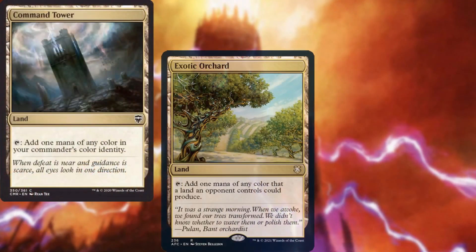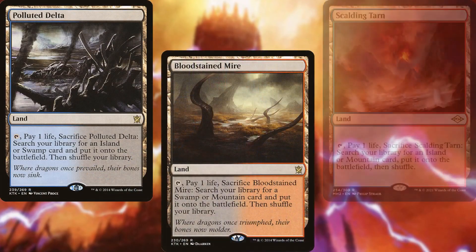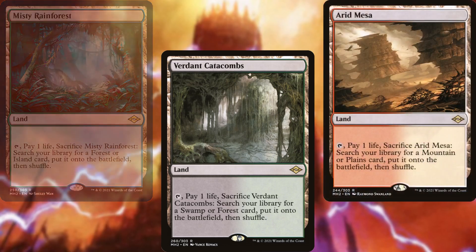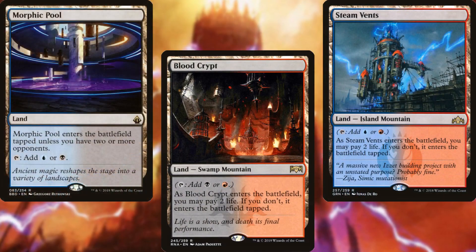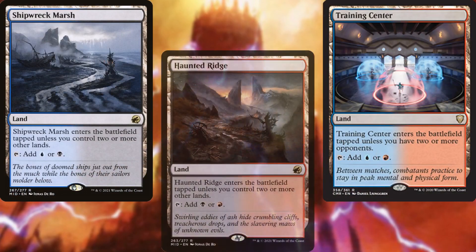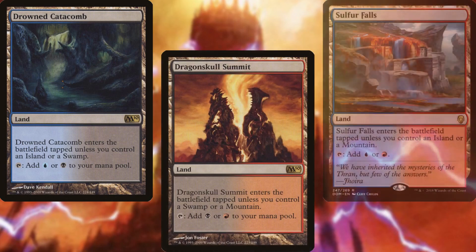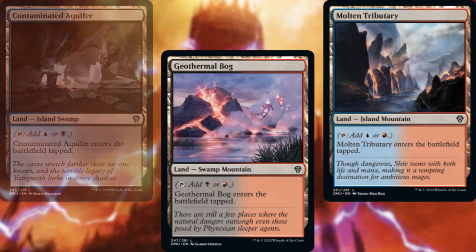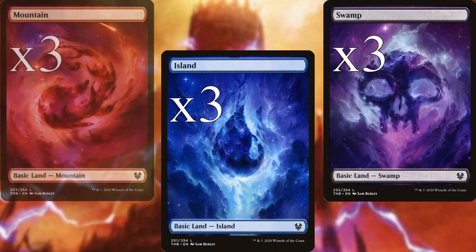Command Tower, Exotic Orchard, Field of the Dead, Polluted Delta, Bloodstained Mire, Scalding Tarn, Misty Rainforest, Verdant Catacombs, Arid Mesa, Watery Grave, Blood Crypt, Steam Vents, Morphic Pool, Luxury Suite, Training Center, Shipwreck Marsh, Haunted Ridge, Storm-Carved Coast, Drowned Catacomb, Dragonskull Summit, Sulfur Falls, Contaminated Aquifer, Geothermal Bog, Molten Tributary, Barjuka Bog, three Islands, three Swamps, and three Mountains make up our mana base.